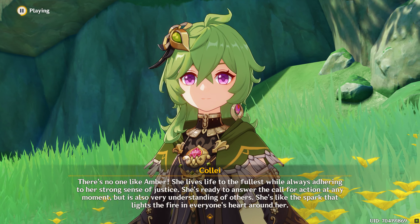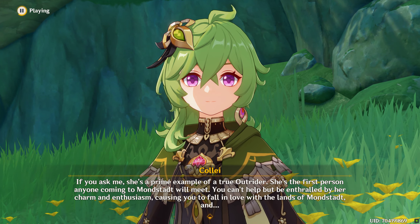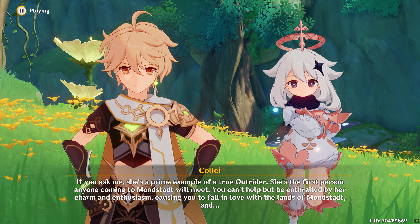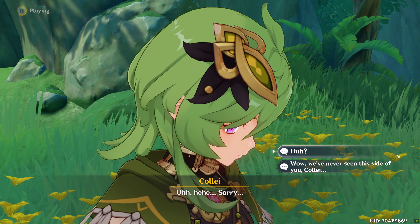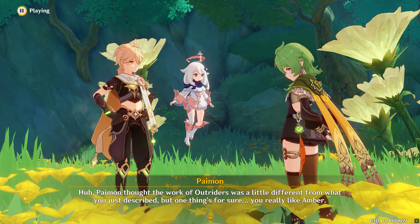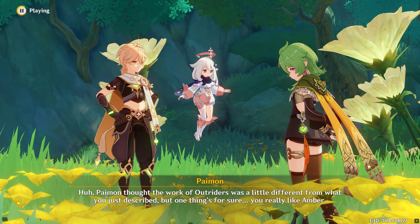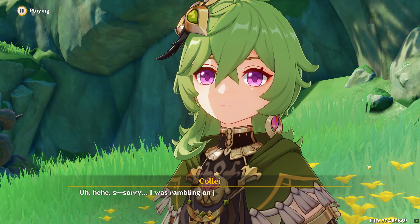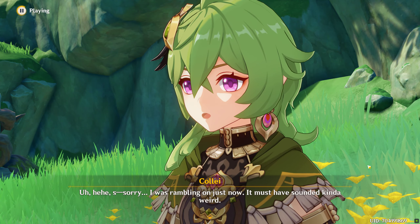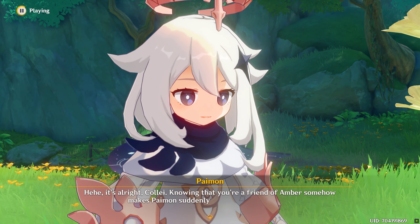By the way, Kale, do you know anything about the Dendro Archon? What's she like? Well, that depends. Are you referring to Greater Lord Rukudavata or Lesser Lord Kusanali? Greater Lord Rukudavata? Is that the name of the former Dendro Archon? Uh-huh. Greater Lord Rukudavata was Sumeru's first Dendro Archon. She created the rainforest as well as the wall of Samiel around the desert. Her works provided a means of peaceful living for everyone. To the people of Sumeru, she's not only a symbol of wisdom, but also of power and kindness.